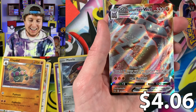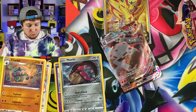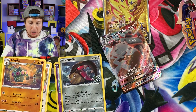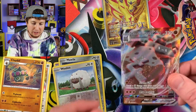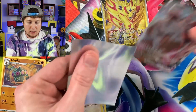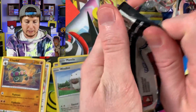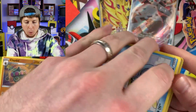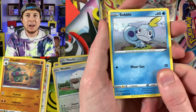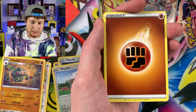Slazzle, and a Stonjourner VMAX Full Art - Breaking Family, the pulls are already on fire! We are four booster packs in and we've already got a gold Pokemon card and a full art Pokemon card - a Pokemon VMAX at that. Look at that Stonjourner VMAX - beautiful artwork on that card. I'm going to sleeve it up with those Elite Trainer Box sleeves. Nothing better than opening up some Pokemon cards. When you pull that secret rare, that hyper rare, that full art - whatever you're looking for and you finally pull it - that feeling is just the best.